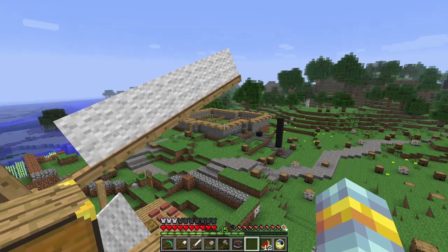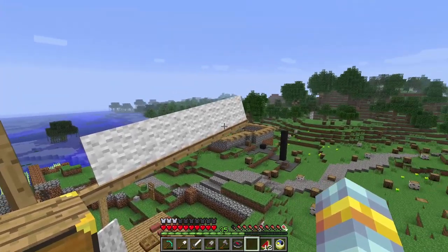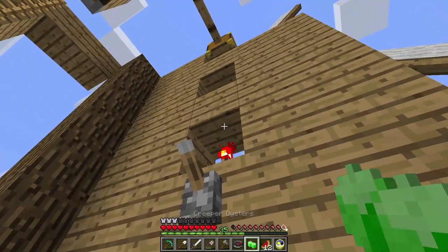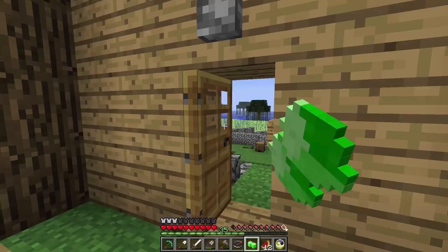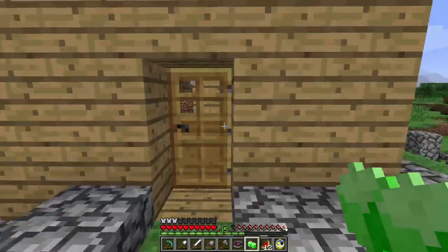Instead of building a box for them, I'll still probably keep the chickens in this setup right here because it works. Some other things I did: I changed this layout. This windmill is temporary — we're gonna actually dismantle this windmill. It's not in a good location.